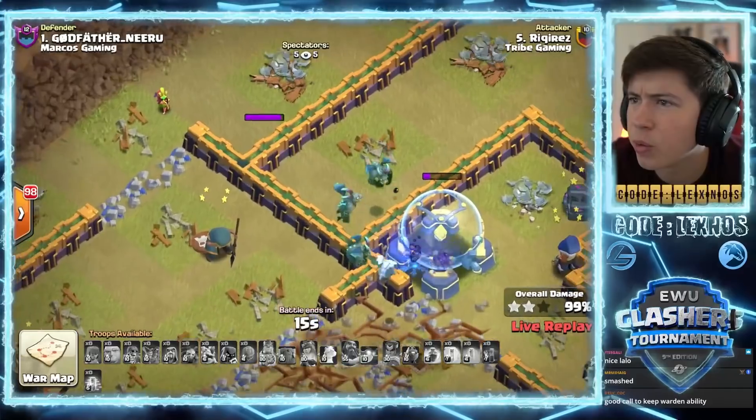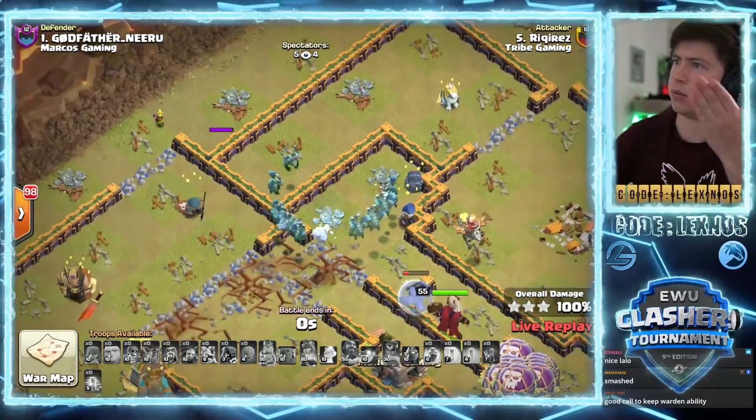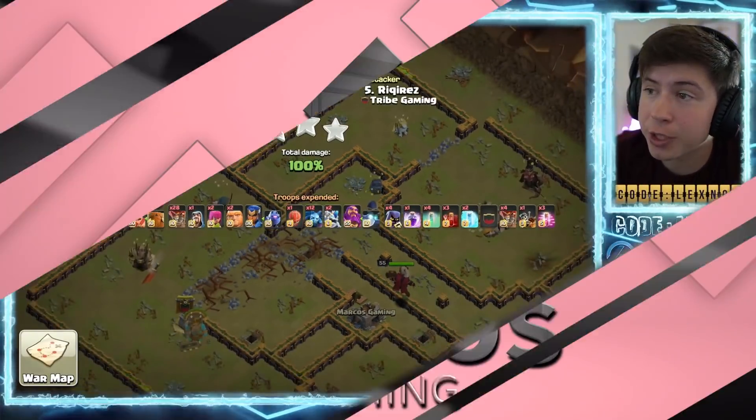Why is that archer shooting a wall when she can literally walk right there and shoot this? The AI is so bad, but it's a triple.